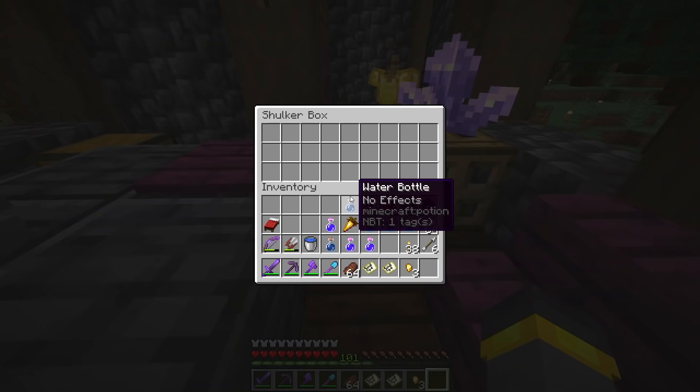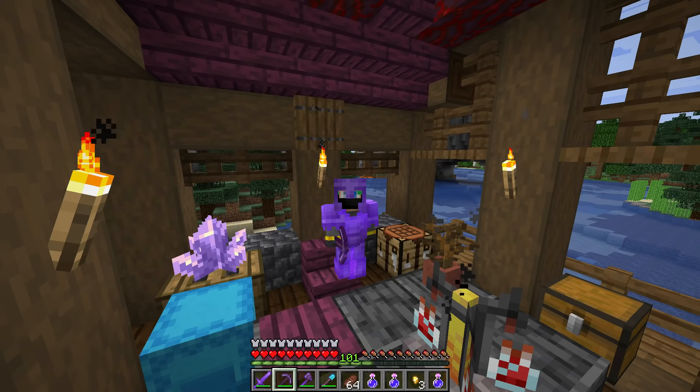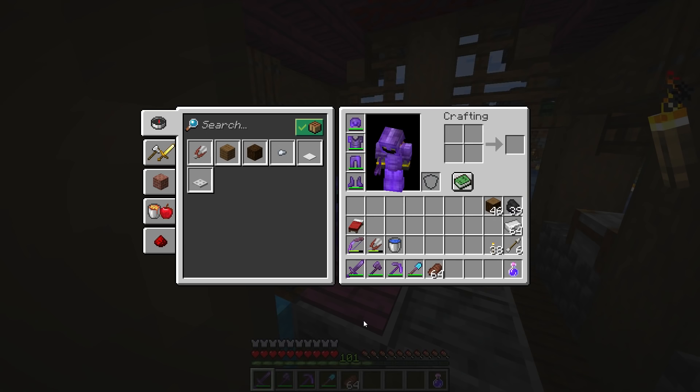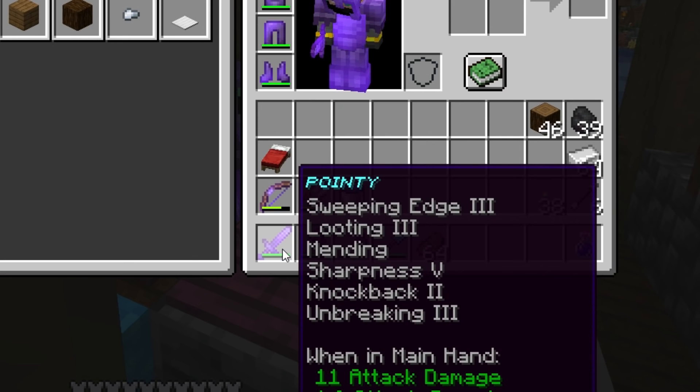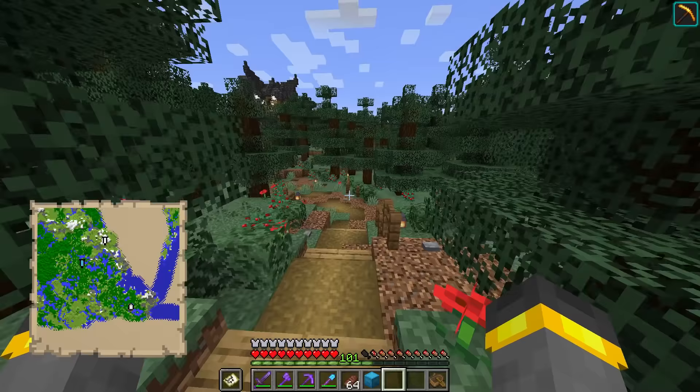For trident hunting supplies, all you really need is a sword — a sword with Looting III. Absolutely do not do this without a Looting III sword. I also highly recommend good armor; we'll be dealing with drowned armed with tridents, which is very dangerous. Night vision potions are optional but make your life way easier — that's really it for supplies.